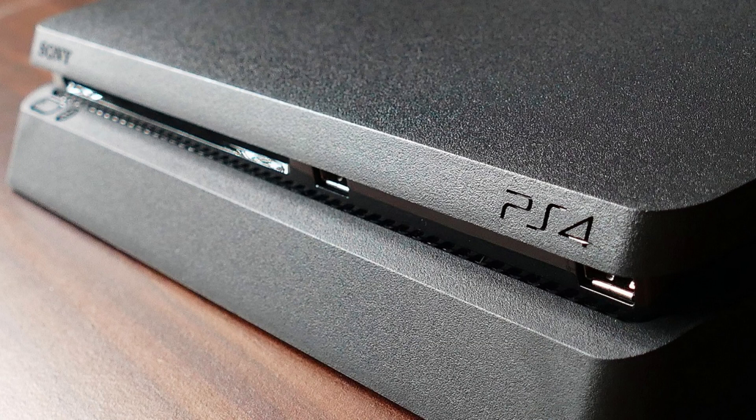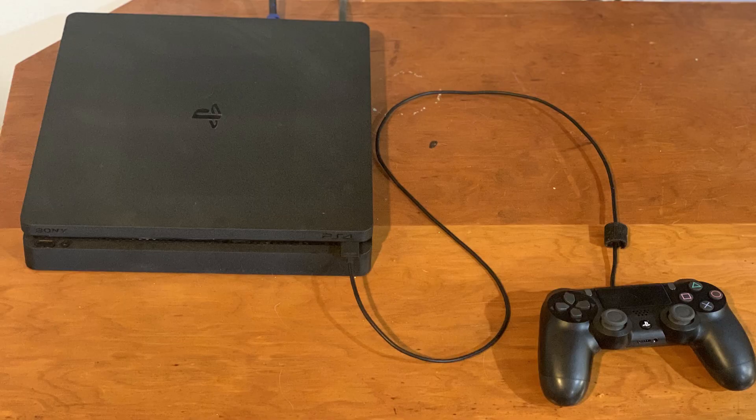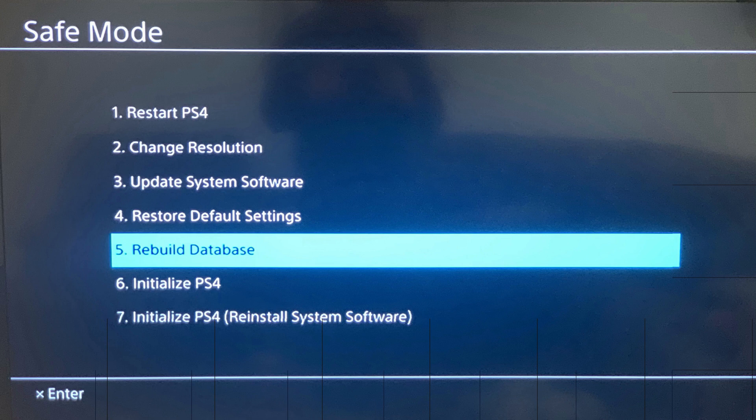Step 1. With your PS4 powered completely down, hold down the power button for roughly 5 seconds until you hear a double beep, and then remove your finger from the power button. The Safe Mode screen appears, with a message asking you to connect your DualShock 4 controller to your PlayStation 4 using a USB cable. After you connect your controller to your PS4 using a USB cable, a menu is displayed on the screen.